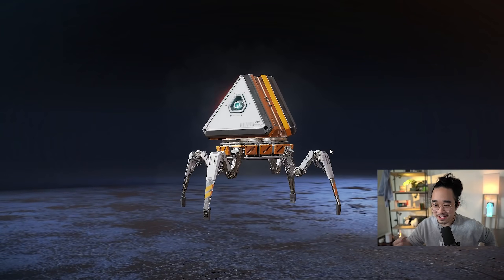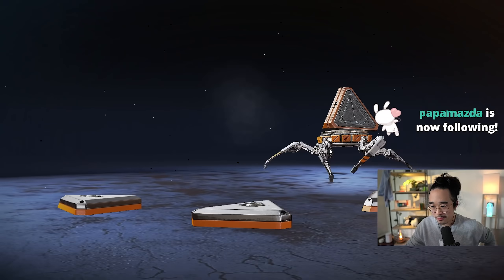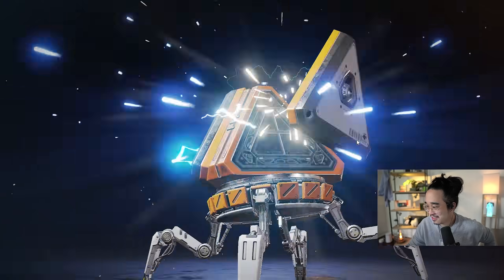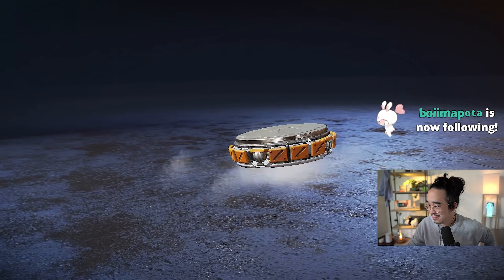I feel like I'm just seeing the same loot box every time. It's just crafting material, crafting material, vault. Crafting material, crafting material, Rampart. Crafting material, Rampart, Revenant stuff. I feel like the same package over and over.